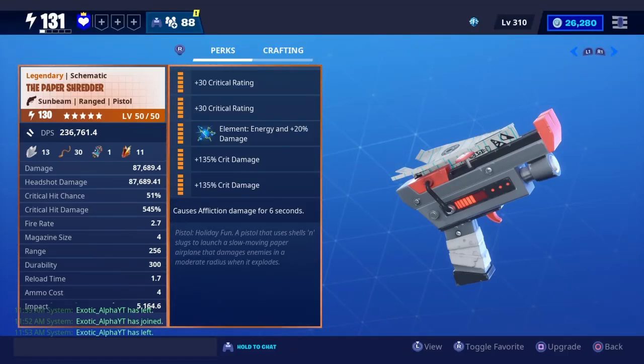Hi guys, welcome to a new video. Today's video will be looking at the Paper Shredder. We did a double crit rating energy and a double crit damage, and it causes affliction damage for 6 seconds. It says pistol holiday thump.